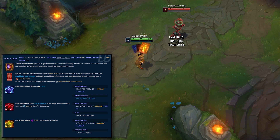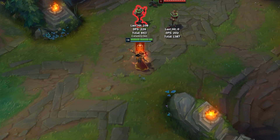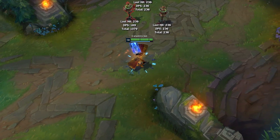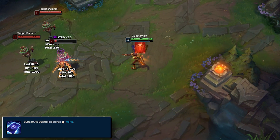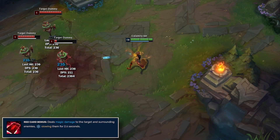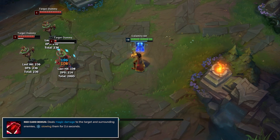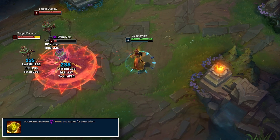In League of Legends, Pick a Card is very interesting. Pressing it the first time causes a cycle of cards to appear above Twisted Fate's head, moving from blue to red to gold and back to blue, repeating for a few seconds. Pressing the hotkey again gives you the respective card you stopped on for your next attack. The blue card deals more damage and gives TF some mana back. Red card is an AoE damage card centered around your attack, slowing all enemies hit. And then finally, the gold card — the most famous one — makes your next attack stun the opponent.